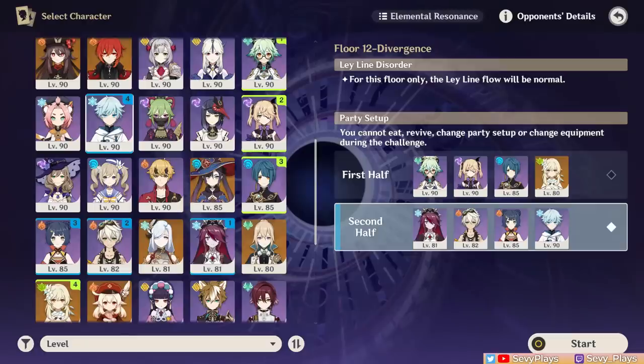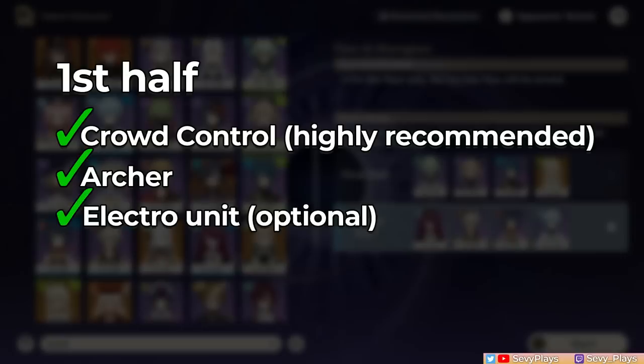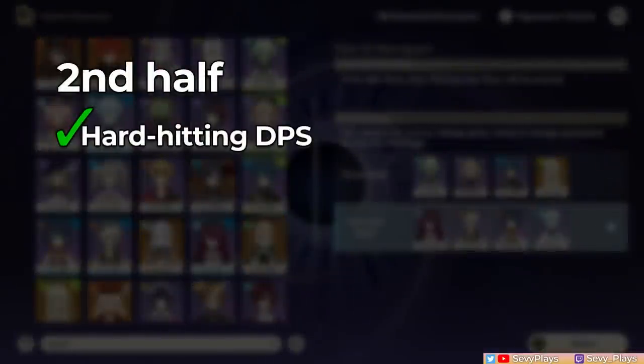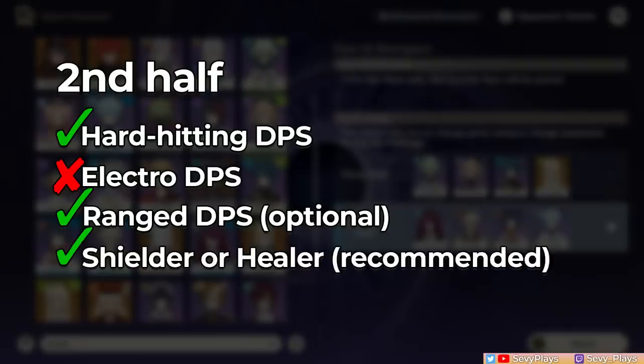Moving on to Floor 12. This Abyss floor has a normal Leyline Flow and some layers of RNG to it. For the first half, you will want a form of crowd control to gather, stagger, and disable enemies. You also want an archer for the drake boss in the third chamber. Electro units will help against the Rift Hounds, but they aren't required. If you bring a shielder, the serpent knights in chamber 2 will get buffs from attacking you while you're shielded, so you can just rely on healing instead. My chosen team was a Sucrose Hyperbloom team where she held a Prototype Amber to be a pseudo-healer. Fischl was the Electro source and archer, Xingqiu was my fast Hydro applicator and helped me survive, and Dendro Traveler was my Dendro unit. Hyperbloom helped a lot since the cores could home in on enemies that weren't getting hit by my abilities. For the second half, bring hard-hitting DPS units, but not Electro since Thunder Manifestation is immune to it. A ranged character might be helpful against the Thunder Manifestation since it has a tendency to move around a lot. Shields and healing will definitely help you survive since the second half enemies can hit hard.